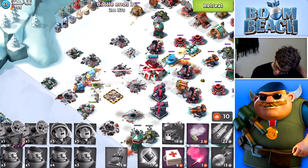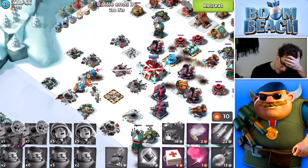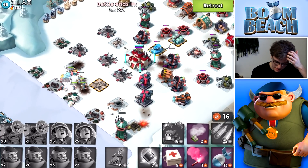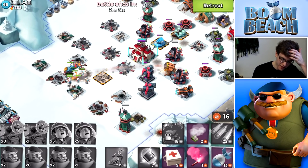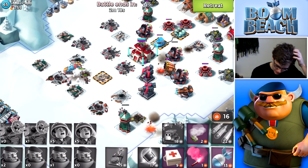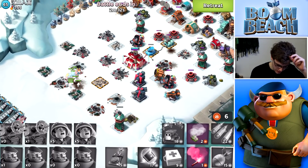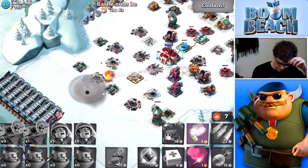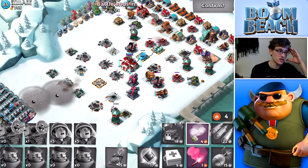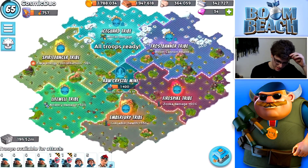Captain Everspark died — that is not good at all. Those Boom Cannons are reaching my troops and the Lasertron. I don't think we're going to be able to take this guy out. The pure defense kind of worked on me. If I modified the strategy a little bit I think I could have taken it out, but it was just a super healthy base and my energy didn't hold up. We have a Lasertron and Medics left, so we're going to retreat.